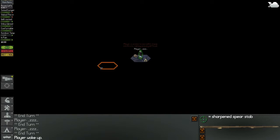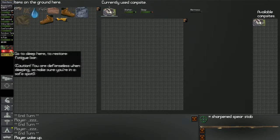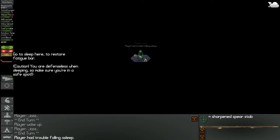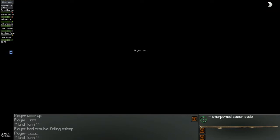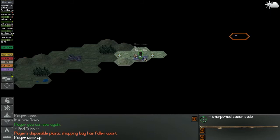I woke up - because of what? Let's do some more sleeping if I can. And sleep. I had trouble falling asleep. Did I grab insomnia this time? I think I did. Sleep, sleep. I want to go until it's daytime. It's day - that's good. And it's dawn.